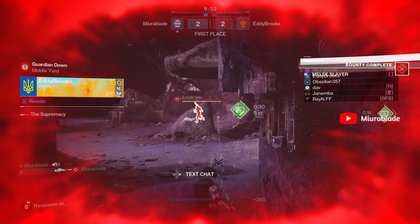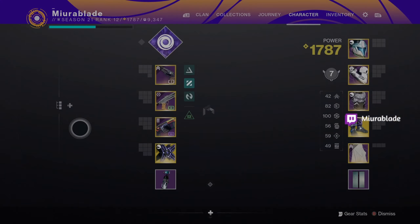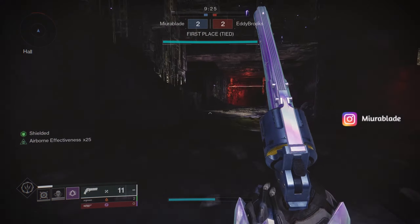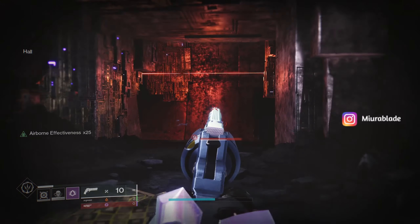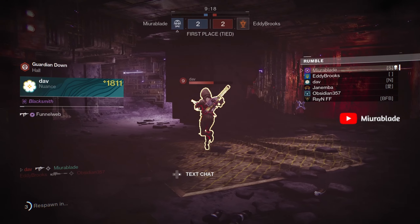I'll show you guys my roll right now. I have Opening Shot and Rangefinder with Ricochet Rounds, reload speed, and an Icarus Grip. And pretty much — oh my god, he is so weak bro.